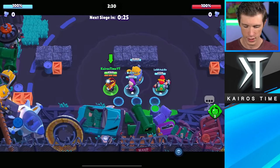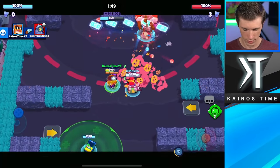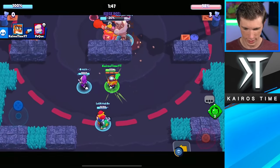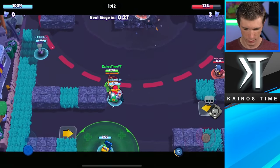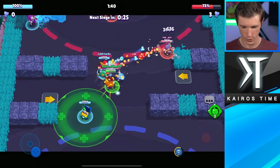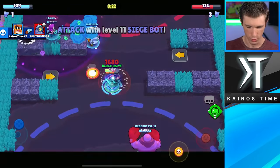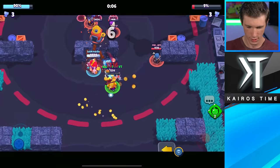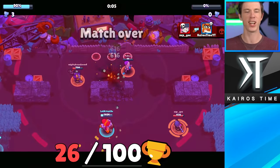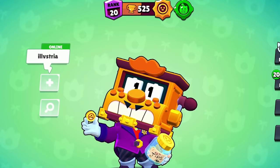They've got a solid team comp, and I really don't like their Penny. We'll grab this and blow that up for future use. He can do so much damage. Finish it off! Up to 525 trophies — we're a quarter of the way there. Except for every loss, we lose a bunch of trophies.